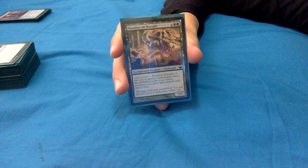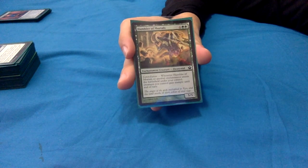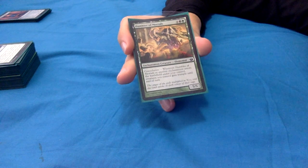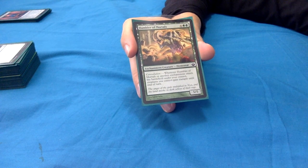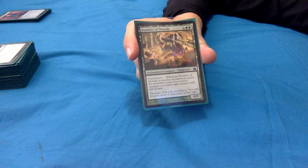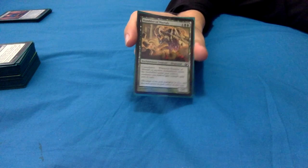Humbler of Mortals is a constellation trigger - 4 green green for a 5/5 enchantment creature elemental. Constellation: whenever Humbler of Mortals or another enchantment enters the battlefield under your control, creatures you control gain trample until end of turn. I don't have heaps of enchantments, but I have enough that this can be really nice. Particularly with going wide, having the whole team gain trample is great.